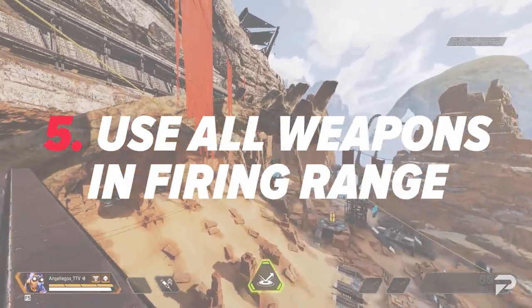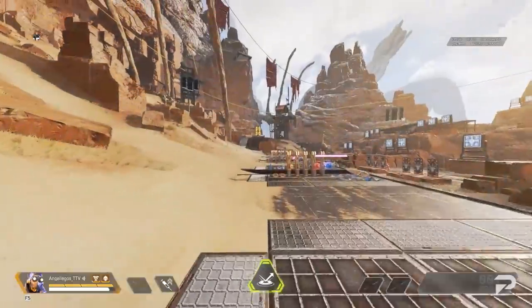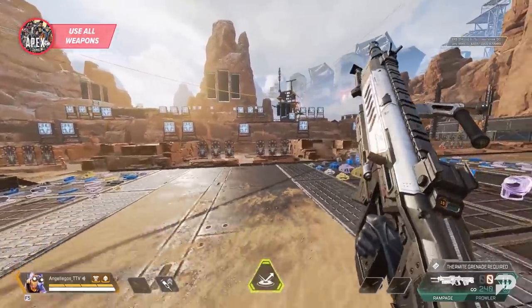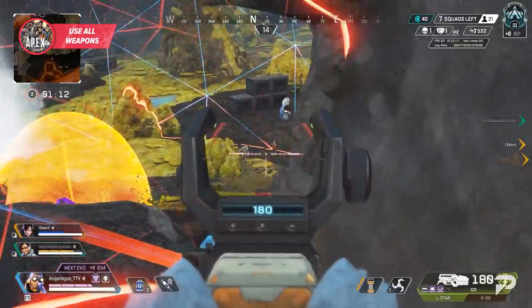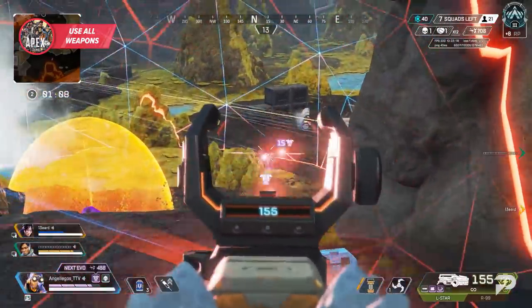A great tool for learning all of the legends is the firing range. Hopping into this practice playground and using each ability will help you get a grasp on the effects, animation, and timing required for every skill. And while you're in there, don't forget to get your hands on every weapon as well. Each weapon has a unique feel and will require some reps to get comfortable on. While playing matches helps a lot with this, it's important to get some of these core mechanics down before hopping into any match.